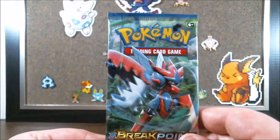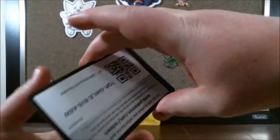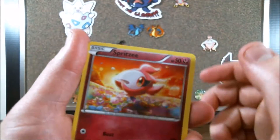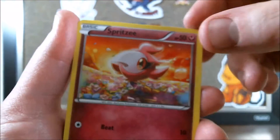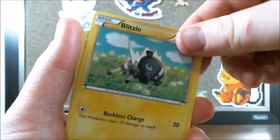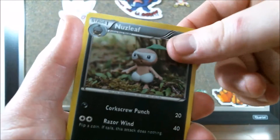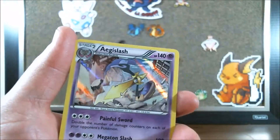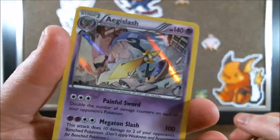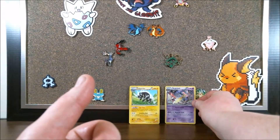Now into the first Mega Scizor booster — hoping for some EX love here. This pack has a Spritzee, Shinx, another Honedge, Pancham, Blitzle to go with that Zebstrika, Splash Energy, Pokemon Catcher, Nuzleaf, a Shiny Purugly, and our rare is an Aegislash Holo. That is a nice card — look at that glow. I love the art design. Painful Sword pairs well with Trevenant.